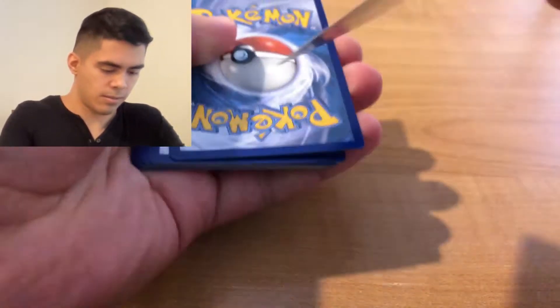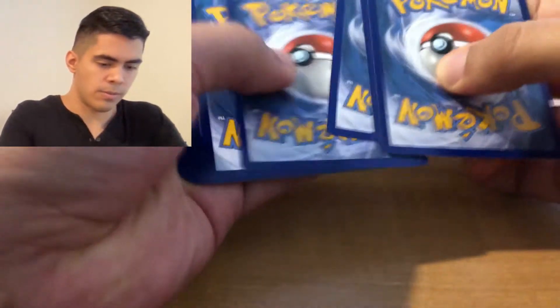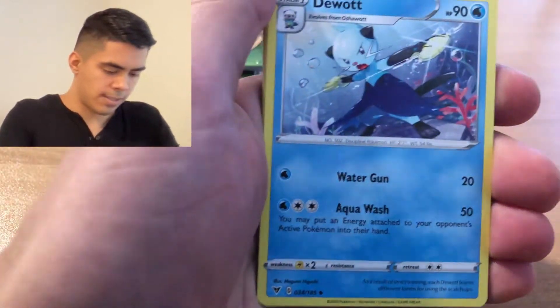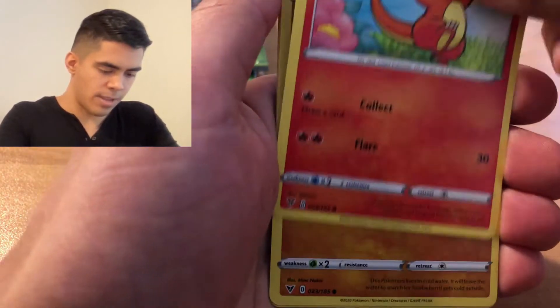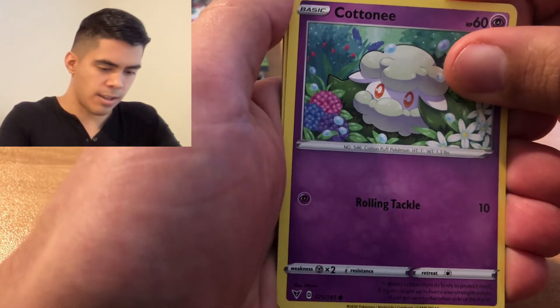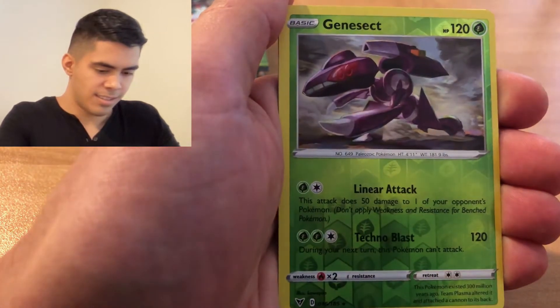Code card, one, two, three, four. We have a Psychic, Dugtrio, Opal, Metang, Charmander, Wooper, Galarian Meowth, Cottonee, Arrokuda, Genesect.